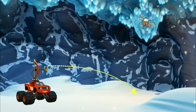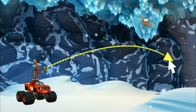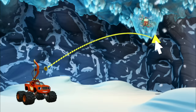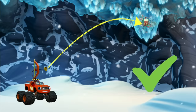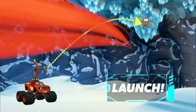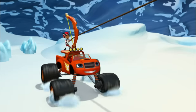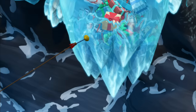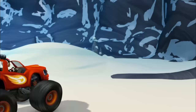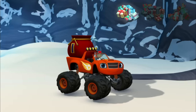Now let's test our bow and arrow to see if it can grab those presents. Let's help Blaze and AJ aim the suction cup bow and arrow. Here? No, that's too low. Here? Yeah, that looks right. Launch! Launching the arrow! Nice shot! Got him! All right!